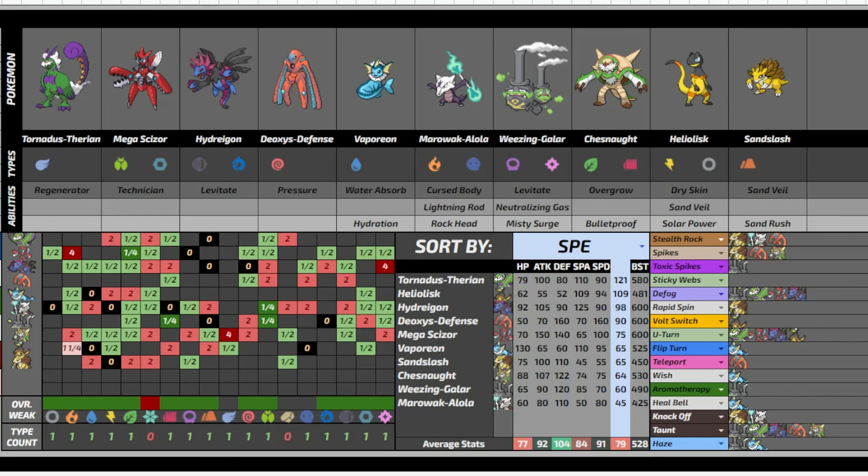I did not see myself using Mudsdale over Wheezing and Chesnaught. As it is, I'm bringing the top three and then some combination of the bottom seven — that's kind of what our games are going to look like. I hope you guys enjoyed the update video; it's a lot longer than I assumed it would be, but I figured I might as well make it. I hope you guys enjoy your day.